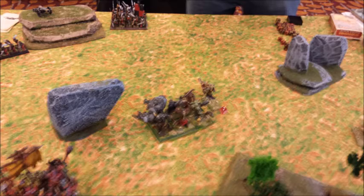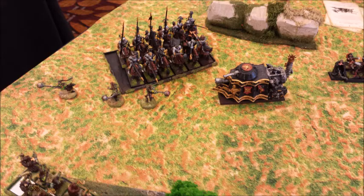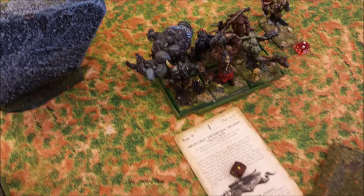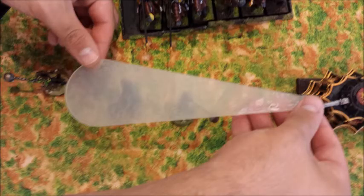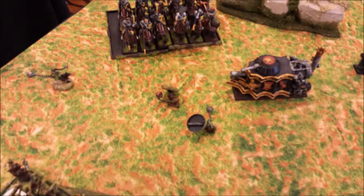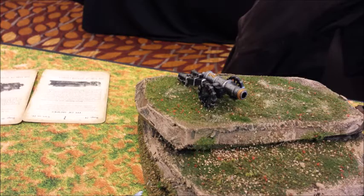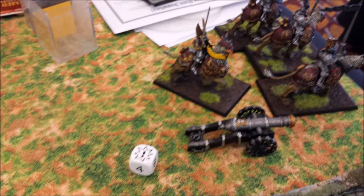Empire turn three: he moves the Steam Tank over — that's about it. He's afraid to move his Knights because the fanatics are hemming them in, and his Greatswords are cut off. Magic phase gets five power dice. He throws up movement-lowering spell on the Trolls — only gets a one, so movement lowered by just one. Shooting: the Steam Tank fires its steam gun and kills off the two fanatics. His Handgunners shoot my chariot, putting one wound on it. His cannon shoots — trying to clip Chickenhead or the Doom Diver — and blows itself up! Now Chickenhead has no target.